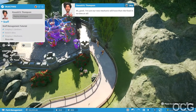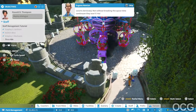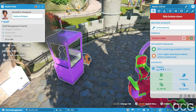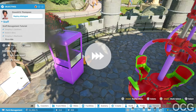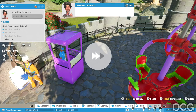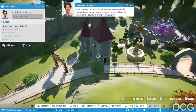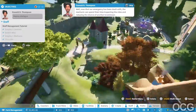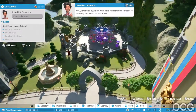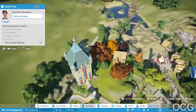Good, I'm sure our new mechanic will have that ride fixed in no time. You can increase the speed a little bit to wait - you might want to speed up time for a while. Once stuff has been dealt with, the mechanic can spend their time inspecting the rides and reducing the chance of another breakdown. Now I think it's high time you built a staff room for your staff so they can have a bit of a break. Okay, but where are we gonna put the staff room? We can pull it from here.